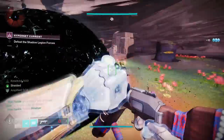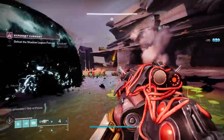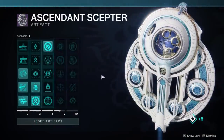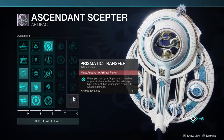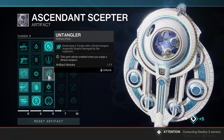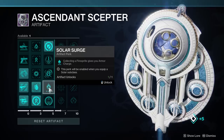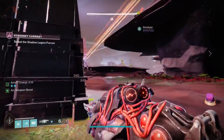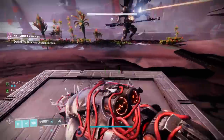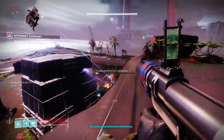Another tip involving the seasonal artifact: while doing the campaign you'll be gaining experience, so remember to check your seasonal artifact partway through. New things to unlock can make you more powerful and ease the rest of the campaign. For example, we unlocked a mod where breaking an enemy shield matching your subclass element produces an orb of power — which obviously matters when all of our builds are trying to generate armor charges. Definitely remember to check the seasonal artifact and unlock new mods as you go.